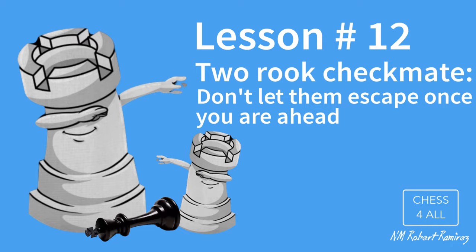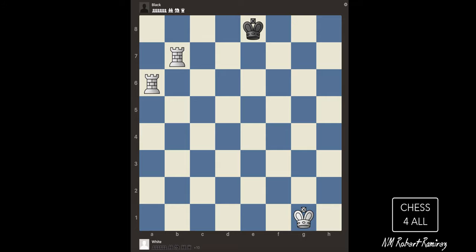Hey students, welcome back. Today we're going to be talking about one of the most fundamental checkmates that you should know, and that's the two-rook checkmate. This is a very important checkmate because it's going to allow you to close so many games. I'm pretty sure that up to this point you've gotten to situations where you're winning, but you cannot really get that checkmate, and in many instances your opponent gets to escape and you cannot close your game. So this checkmate is going to allow you to get rid of that.